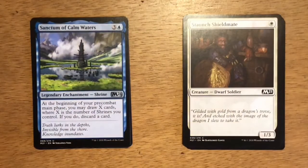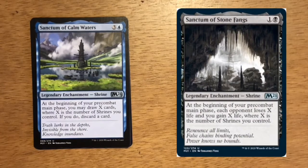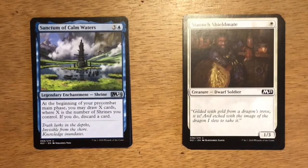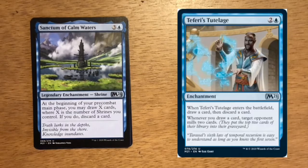Our first uncommon is Sanctum of Calm Waters — four mana, three and a blue. It's a legendary enchantment shrine. At the beginning of your pre-combat main phase, you may draw X cards where X is the number of shrines you control; if you do, discard a card. If you can find another Sanctum to pair it with — preferably the black or green Sanctums — you'll be able to look at two cards each pre-combat main phase. Pairing it with Teferi's Tutelage is a great combo and an easy win condition in limited.